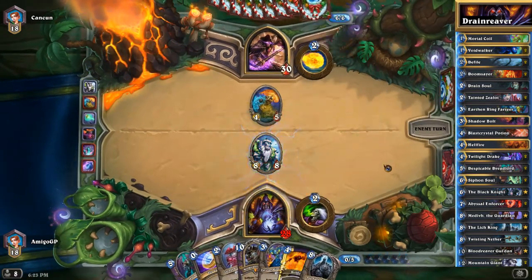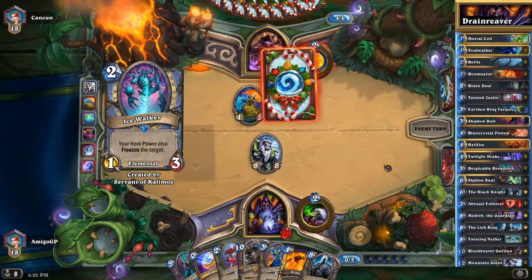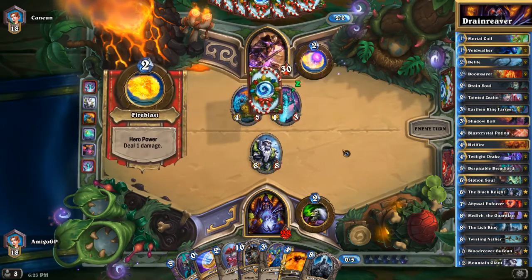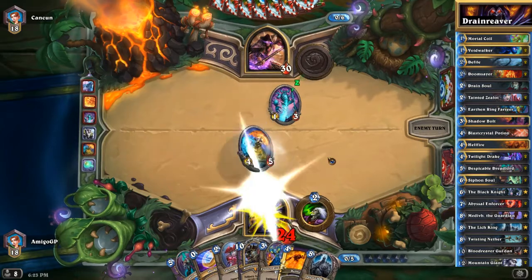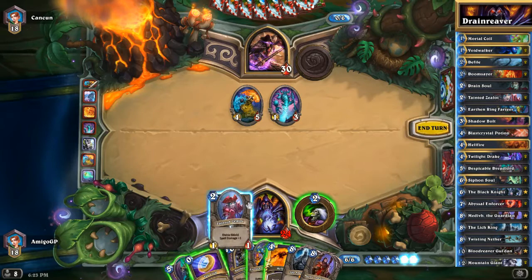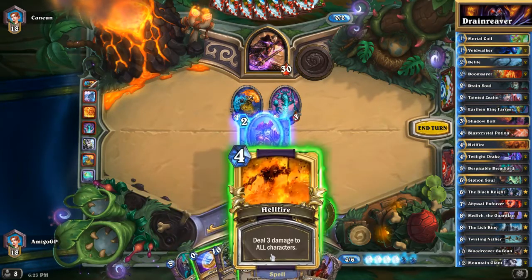We also have Abyssal Enforcers that deal 3 damage to the whole board and also the heroes. It's kind of a good card and a bad card — if you are facing aggro it's a bad card, if you are facing control it's a very good card. And with Blood Reaver Gul'dan, you won't miss the 3 damage because you can heal yourself up with your hero power.